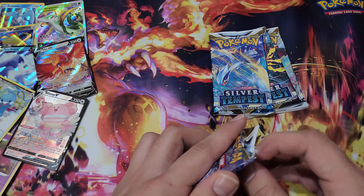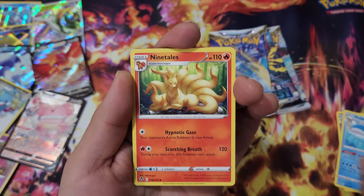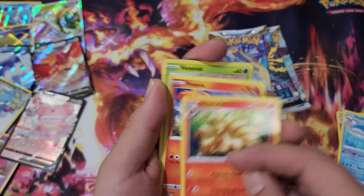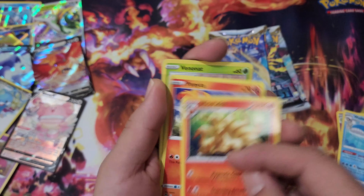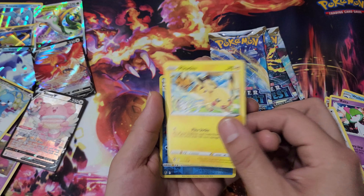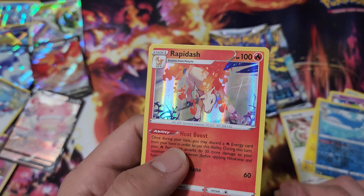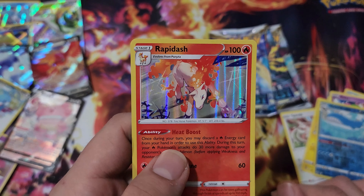I love the Trainer Gallery. Some people don't like it because they think it's like a distraction for bad pull rates, which could be true — not disregarding that — but I like Trainer Galleries nonetheless. We got Hawlucha and Incineroar on that one. Wait — does Radiant Jirachi count as my secret rare? Is it still two secret rares for a booster box, or am I confused?